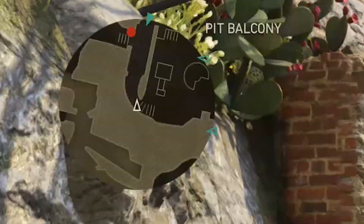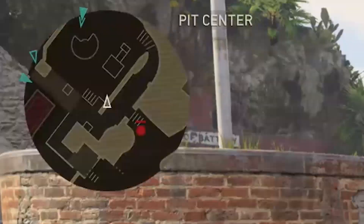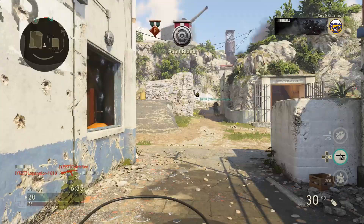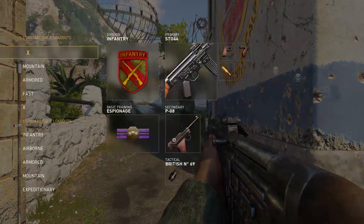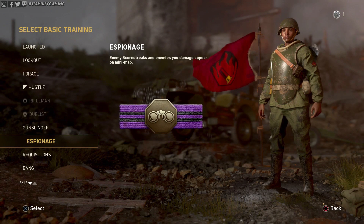Espionage — enemy score streaks and enemies you damage appear on the mini map for quite a while. Your teammates can also see that because you get assist points. Basically if you shoot someone, they turn into a red dot on the mini map that everyone gets to see. Enemy score streaks appear on the mini map as well.